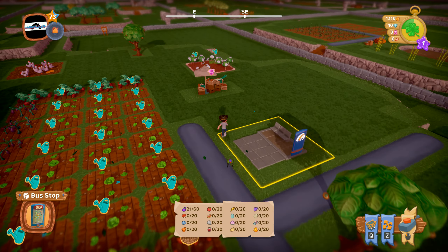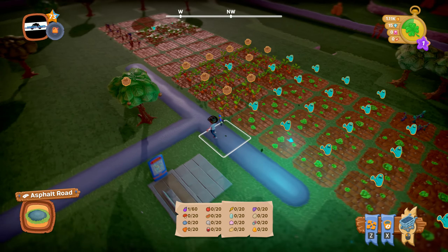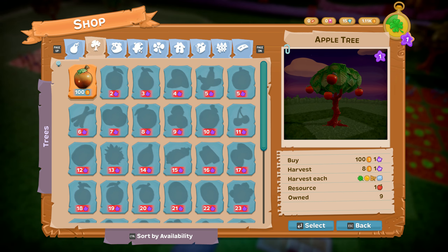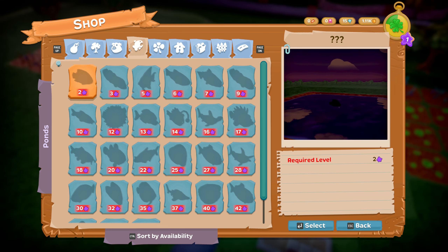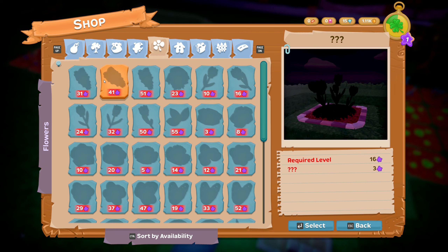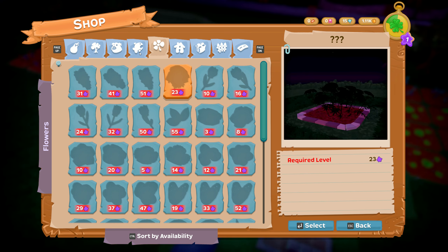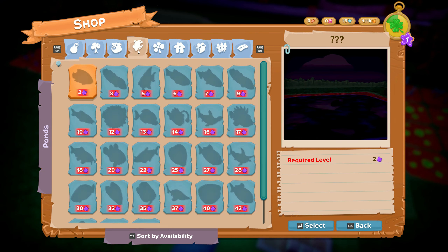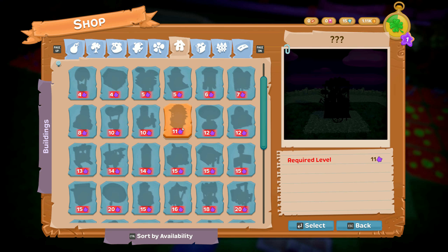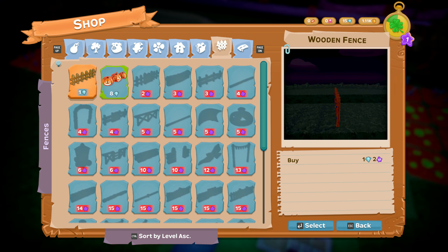When you sell vegetables you get diamonds, and those diamonds are for upgrades. You can get animals — horses, fish like piranhas and sharks — trees, and flowers. Flowers are very helpful for gaining money because you don't have to do much: just harvest them. You can water them to help them grow faster, but they grow on their own. You can also get upgrades like extra storage, decorations, fences, and paths.